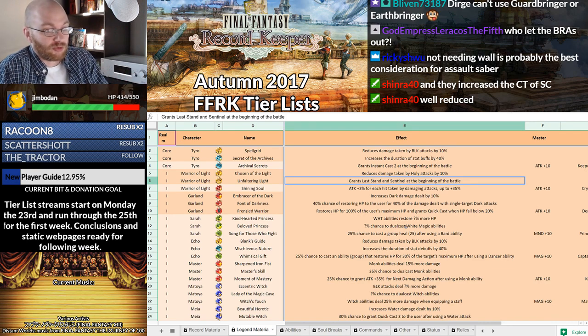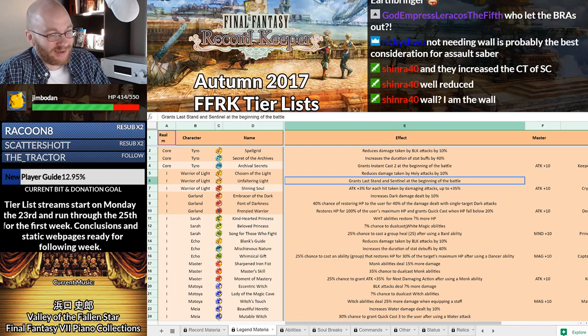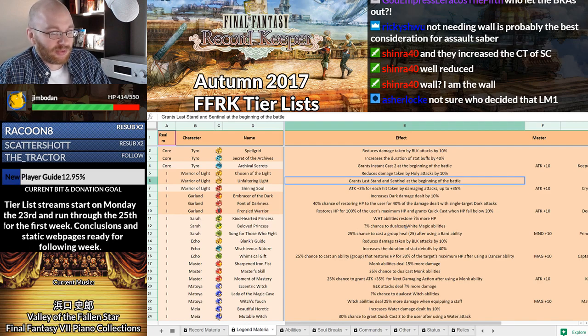He is absolutely supposed to be a Guardbringer user because Sentinel is a status that stacks with the defense he gets from his USB, and it stacks with the defense from Draw Fire from Divine Cross. Sentinel is plus 200% defense. Warrior of Light is probably one of the few people you could make a case for where he can stack so much defense on himself that he doesn't need Wall, or maybe even some of the boosting abilities to get his defense up to Guardbringer maximum hits. Other than that, it's actually not that great because it doesn't boost his damage — it only boosts his damage if you're not using Wall.